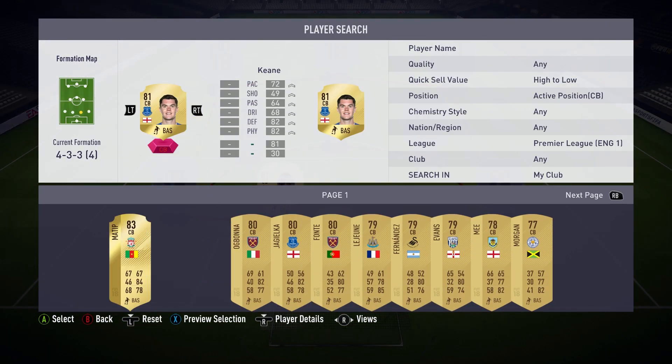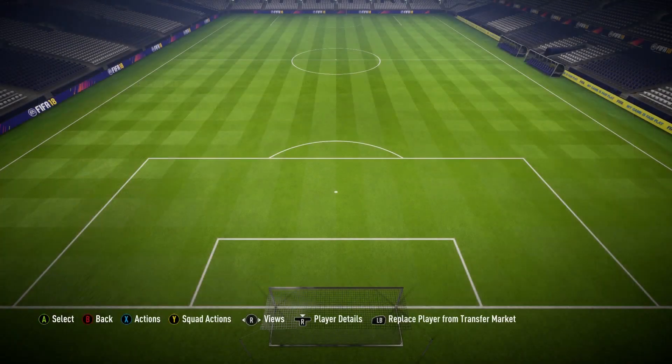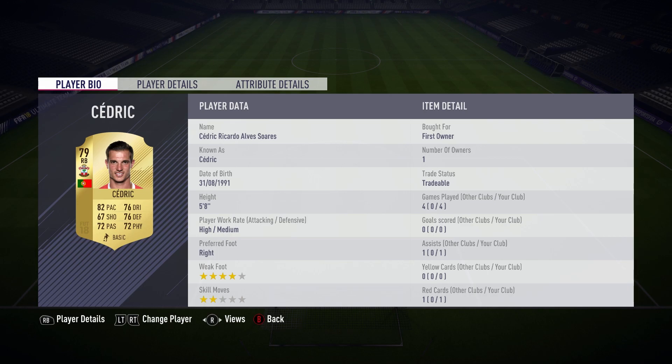In the centre back position, we've got Davinson Sanchez, who Spurs signed late in the transfer window. He's got strong pace stats and he's good at defending as well as being good in the air. Next to him we've got a quite similar player, Michael Keane, who plays for Everton. He's got 72 pace, 82 defending, and 82 physical — quite similar stats to Davinson Sanchez.